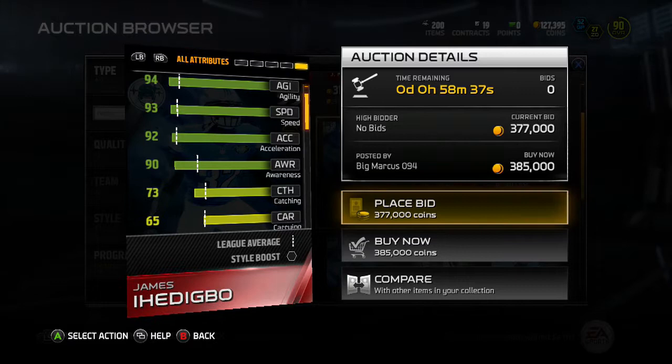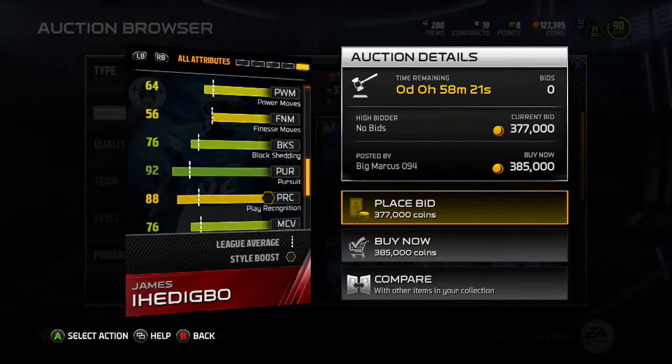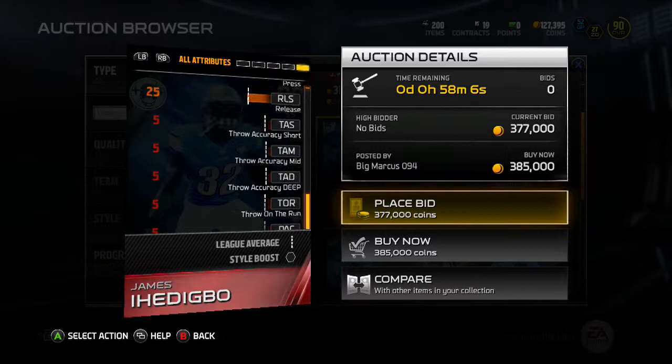Tackling is a 73, which is good for a safety or cornerback. Jumping is a 93, so he can definitely go up and hang with the taller guys. There aren't that many tall DBs in the game — guys like Browner are pretty much the only ones that come to mind. He's got 90 zone and 76 man so he's definitely better in zone. Hit power is 96, which is where you like it with safeties — you always look for that high hit power.